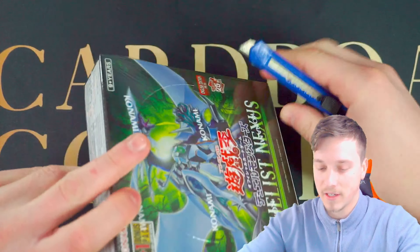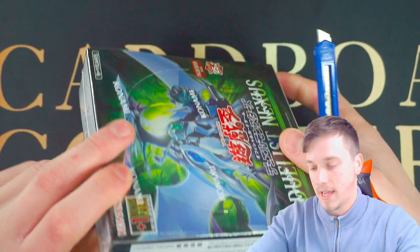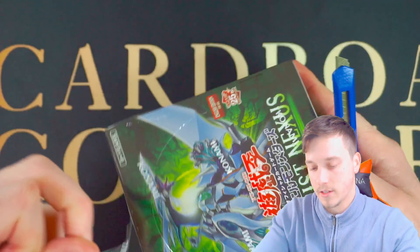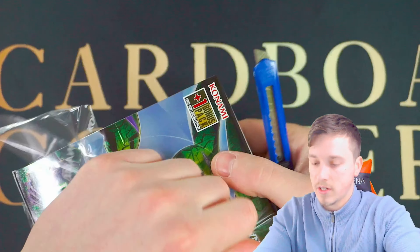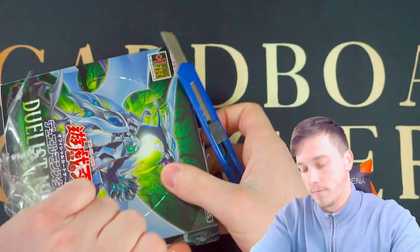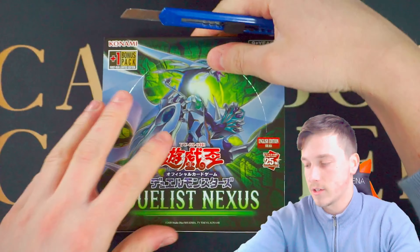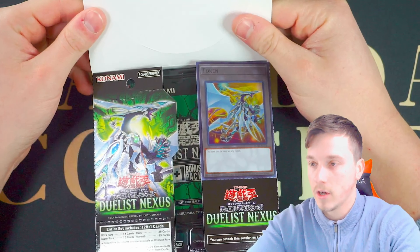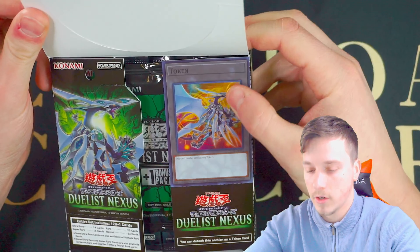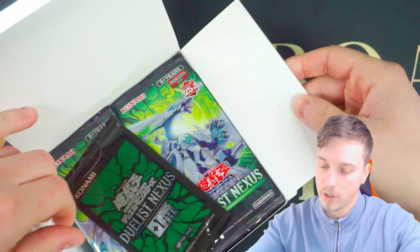Alright, let's get this box open. It comes with a sealed pack at the start with one card in. I haven't opened much of this Duelist Nexus to be honest. There's a Synchron card in here that's really good — the one that looks like baby Power Tool Dragon. It comes with a little token, actually — a playable token you can pop out.